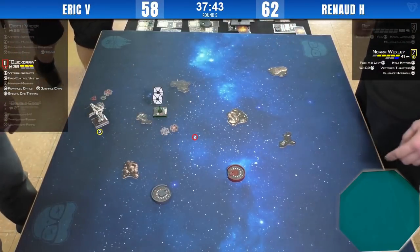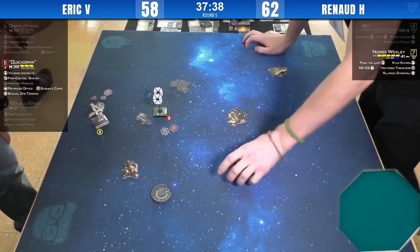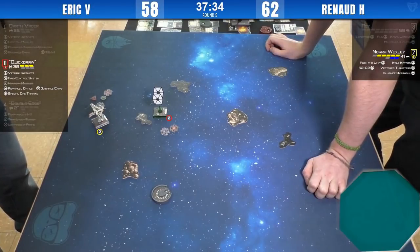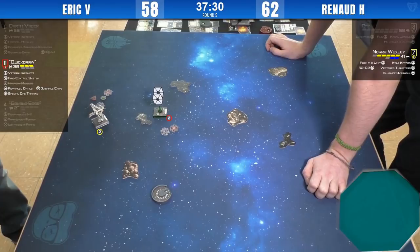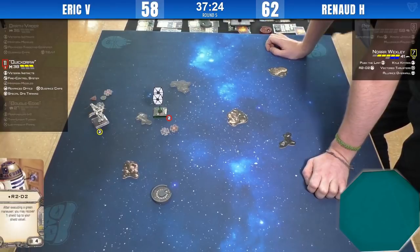Nora just regenerated another shield — she's actually at two shields and five hull. I was wrong earlier when I said I don't think Nora can go one-on-one against Quick Draw. Renaud is proving me wrong now. I think Renaud is flying really well here.